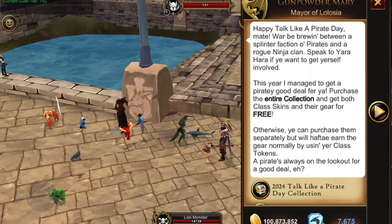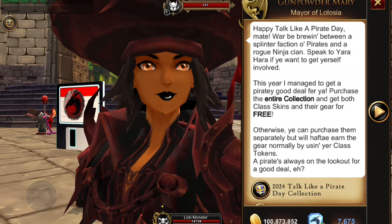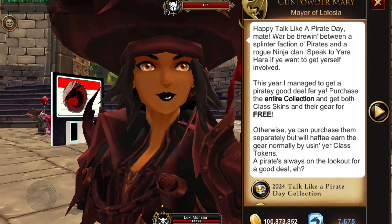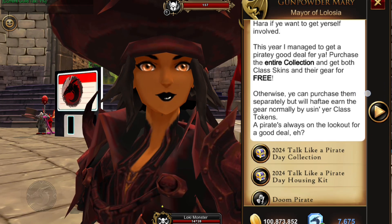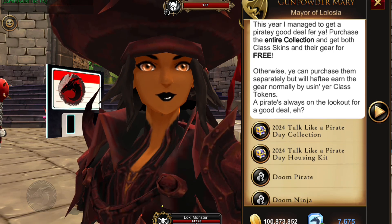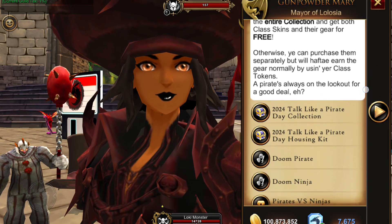Hello everyone, it's Loki Monster here for the Talk Like a Pirate Day update, and we have Gunpowder Mary on the bridge. This year's collection includes two class skins as well as some other objects we'll check out later. You can also buy those class skins individually — the Doom Pirate and the Doom Ninja.